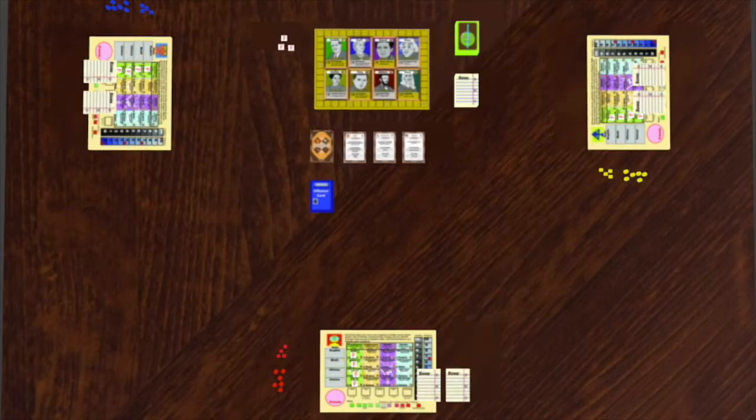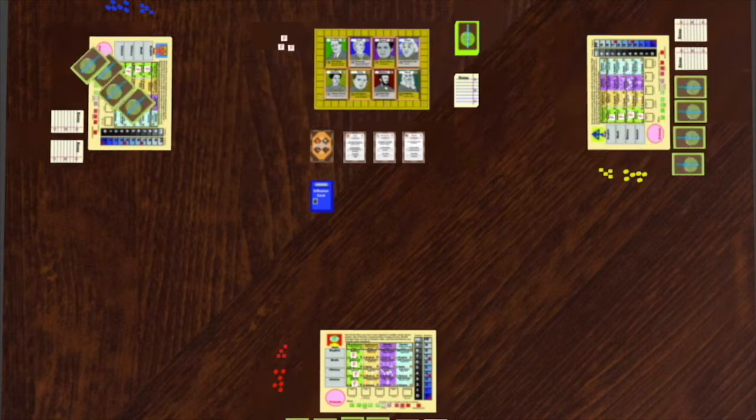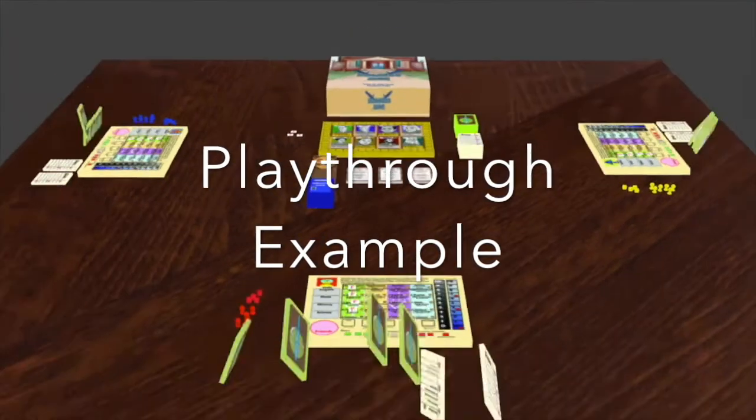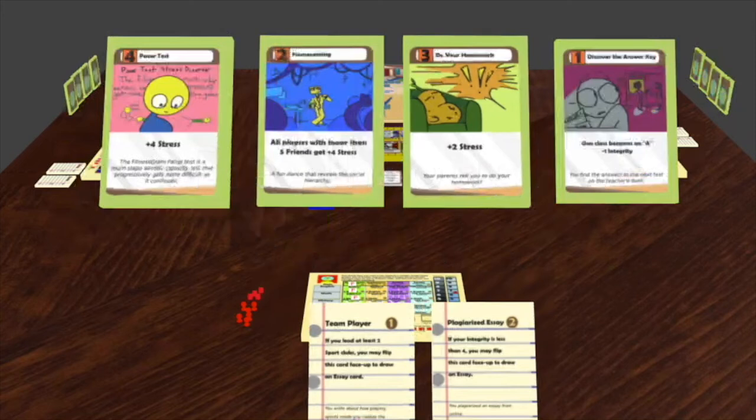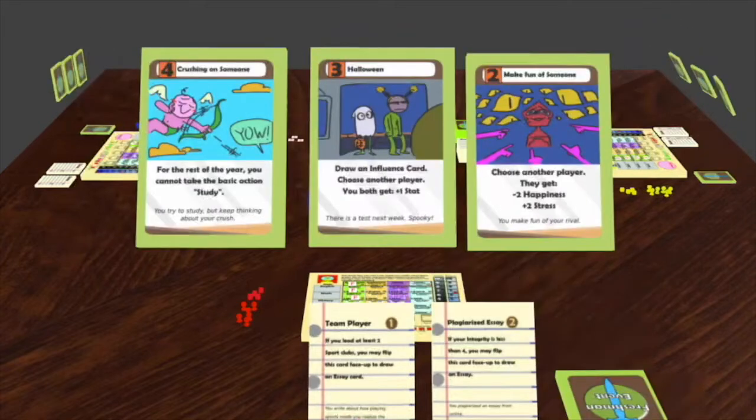Give each player two essay cards and four freshman event cards. They may look at these cards. Players will now draft their event cards. Look at your four event cards and select the card you like the most, then pass the other three cards to your right. A good rule of thumb for newer players is to select the card with the most action points, which is the number in the top left corner of each card.